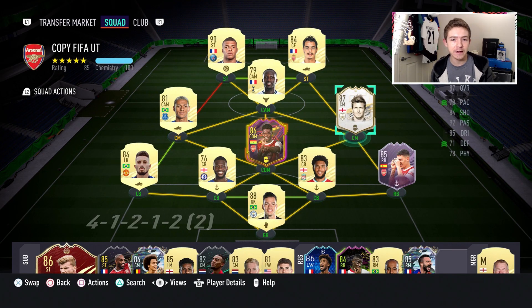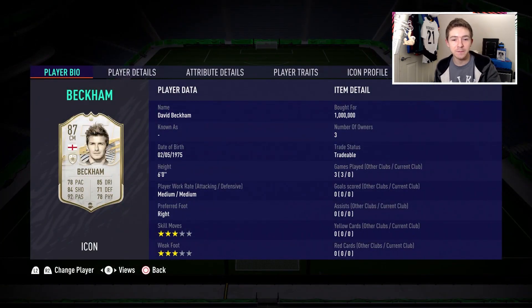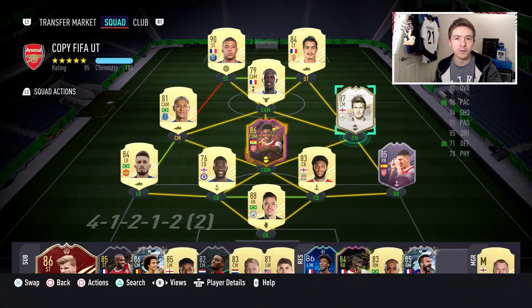Beckham literally came onto the market a couple of hours ago, so right now he's pretty rare — there are not many of this card on the market. He's currently extinct, which is obviously why I had to snipe him. I also had to pay his max price of one million coins, which is a price I just don't see him staying at. Once more of these cards are packed, this card will come down in price, so straight away I don't think it's good value to pick this card up at this point.